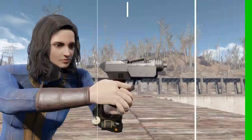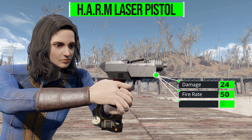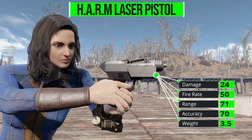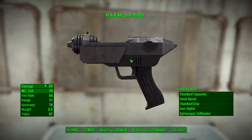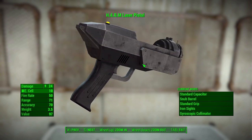Let's have a look at what we do get with the HARM laser pistol, which in its most standard form will deal 24 damage with a new kind of energy cell, with a firing rate of 50, range of 71, accuracy of 70, and a weight of 3.5. This thing is magnificent — I really do love all the detailing on the modeling and the texturing.